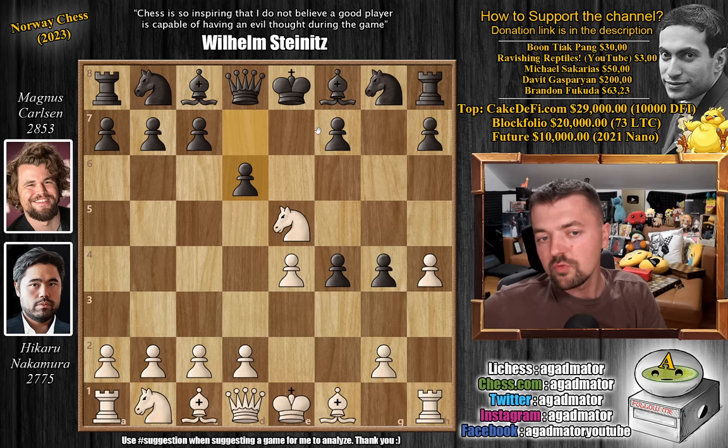We have pawn to d6 by Magnus, asking Hikaru if he's maybe interested in knight captures on f7. Even though this looks like a move you would play in blitz and bullet, it has only been played once by the great attacker Karl Schlechter, who was also a World Championship challenger. He played it against Geza Maroczy and got a very nice game, but as the move is objectively bad, he lost in some 45 moves. So of course, knight captures on g4 — this is the standard way to play this.